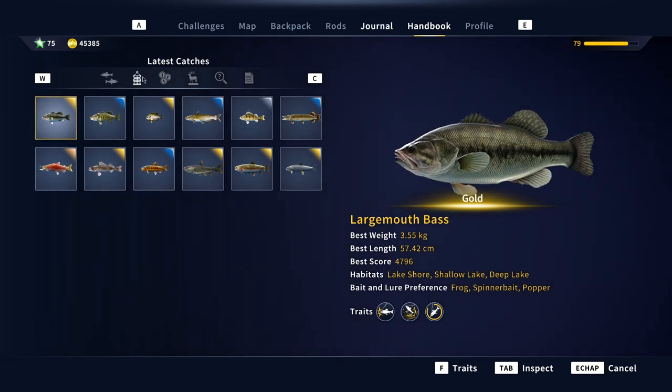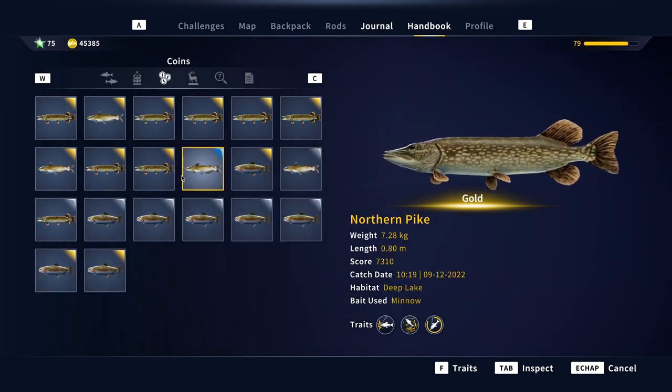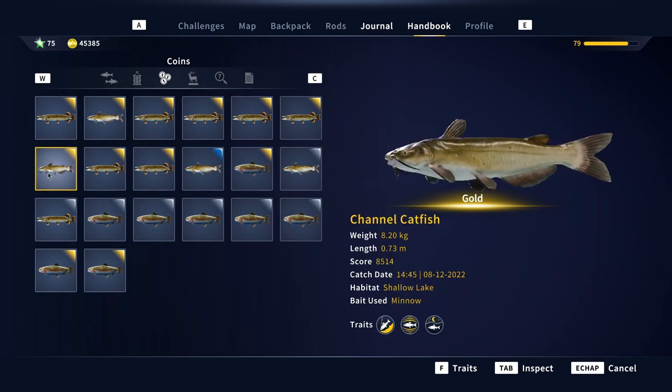So if I go to my net you can see all the fish that I got. I only got golds — 2 gold channel catfish, and all the other ones were gold pikes. And here is my diamond. That's let's say 4 hours of fishing, so you can see it can take some time. I'm not sure how long it takes until the diamond respawns, but it's a long time — it's not that easy to get.